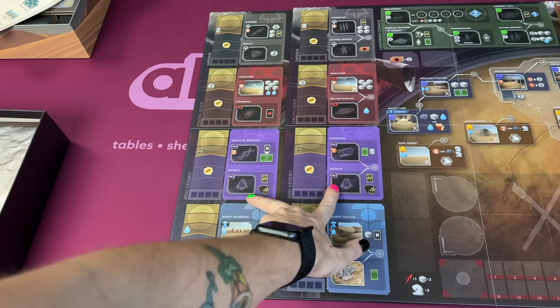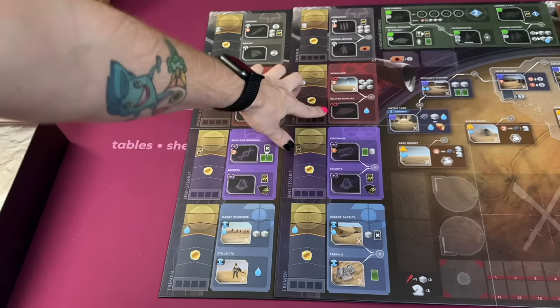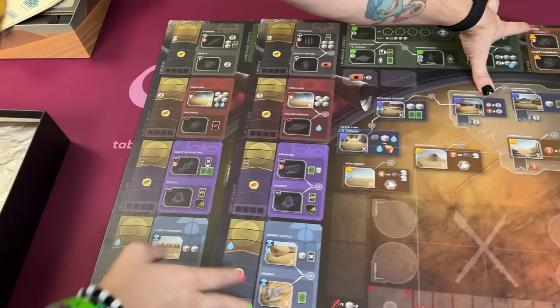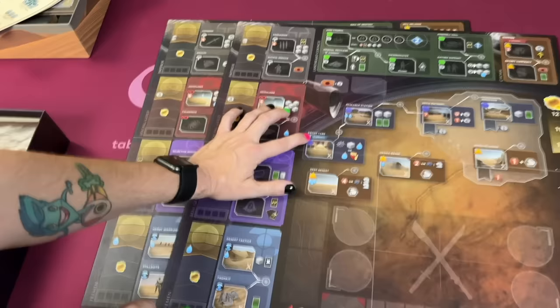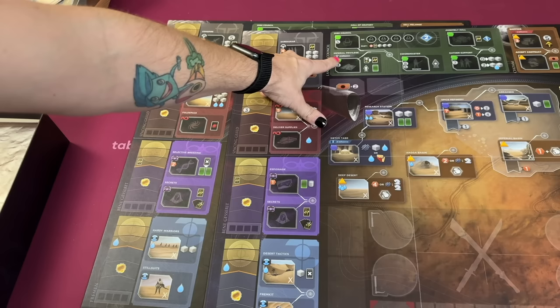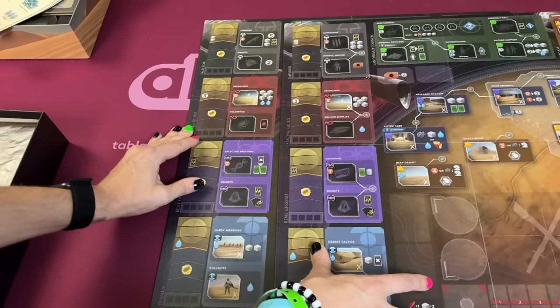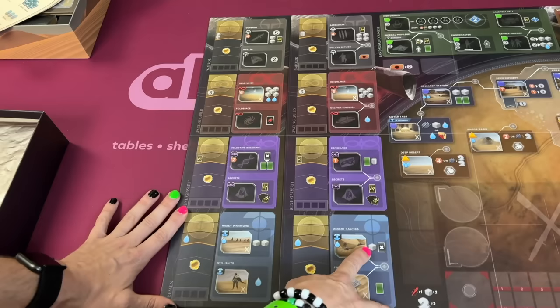You get different rewards for a lot of the different spaces. The main Bene Gesserit secrets space is the same, but Fremen kit and still suits are different. Water is really important on the new board, but water has been moved up to deliver supplies — that's in the Spacing Guild now. A lot of the new spaces on the Uprising board require a certain number of influence to use them. For example, shipping requires two Spacing Guild influence, Sietch Tabr requires at least two Fremen influence, and Imperial Privilege requires two influence with the Empire.